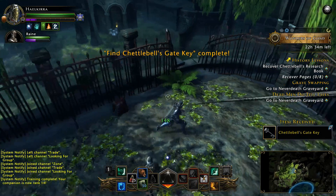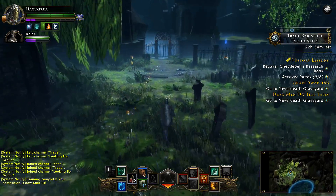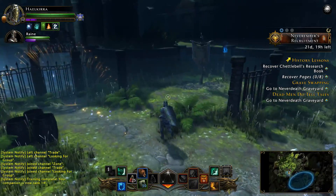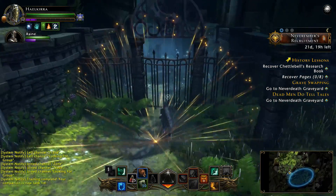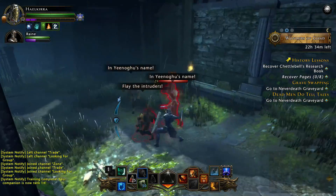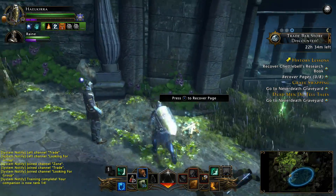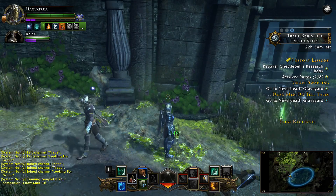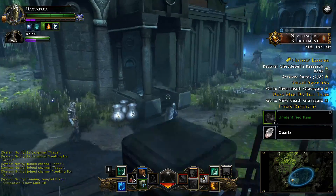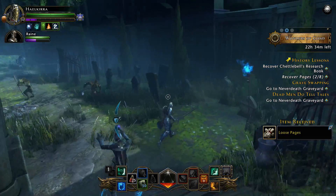We got Chettlebell's gate key. What we're doing is recovering pages from his book - his poor book that was torn apart by all these nasty gnolls. We'll go ahead over here, open the gate, and locate pages of his book. There's some loose pages there. Let's make sure I can remember all the spots - they don't see me yet, so I can recover those.